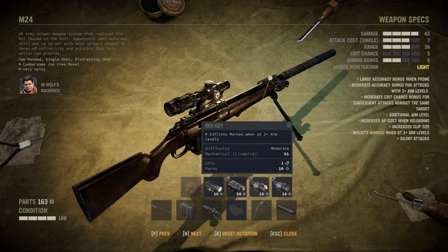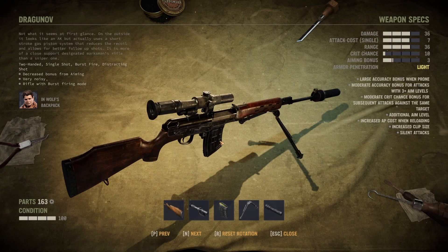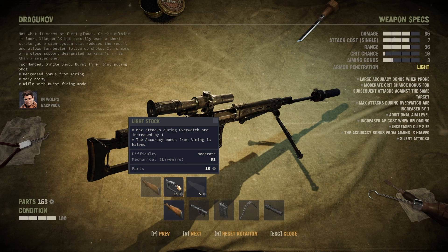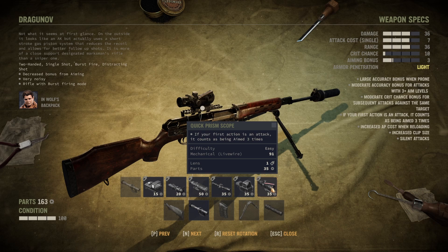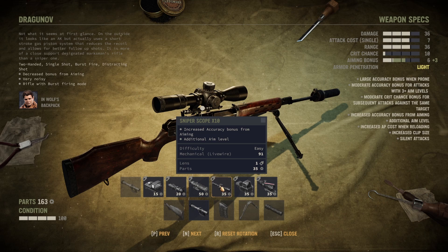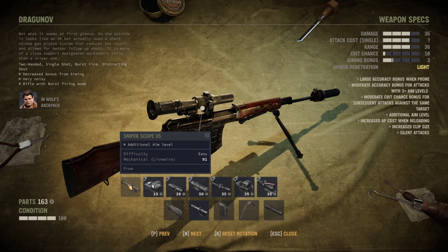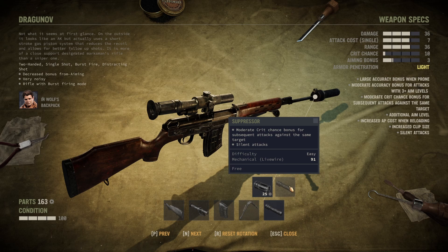Talking about the second best sniper — the Dragunov — you have the same choices as for the M24. You want the Heavy Stock because the Light Stock only increases overwatch attacks, which can be decent but you don't need it too often. For scopes, you could get the Quick Prism Scope, Thermal Scope, Sniper Scope x10, or just stick with the standard Sniper Scope x5. Extended mag is always nice, bipod always nice, and the suppressor is in my opinion better than the compensator. However, you could build the Dragunov as an overwatch and support build — then you'd want the compensator combined with the Light Stock and the Quick Prism Scope.